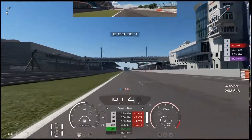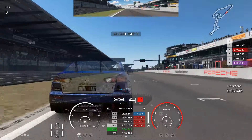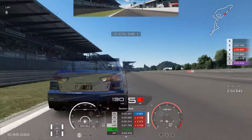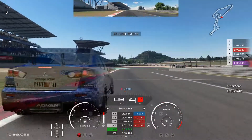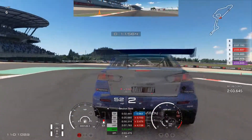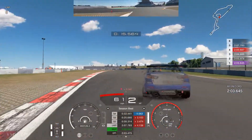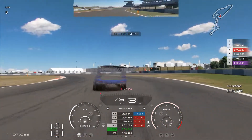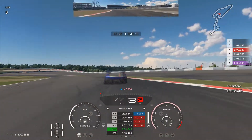As we get this qualifying underway, I have set Ollie's lap to be about 0.2 of a second in front of me, just to give me something to chase from the second we cross the line, because I always seem to do better if I'm chasing someone. If I'm in front with cars behind me I absolutely crumble every single time, whereas if I'm following someone I seem to do really well.